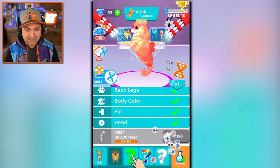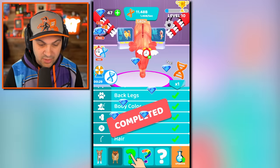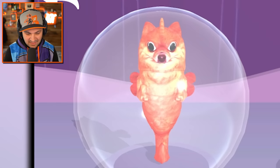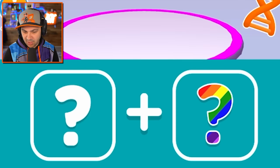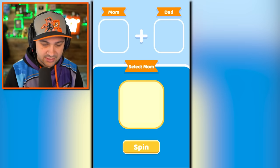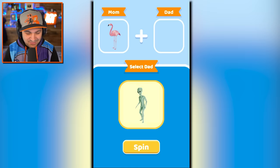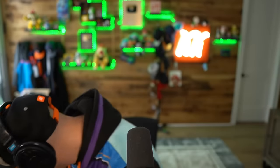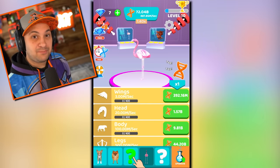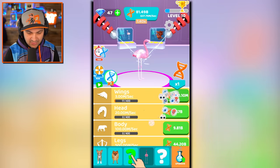We have completed the seahorse dog and multiplied our income — there he is in all of his glory, so beautiful! What is this rainbow question mark? Let's use our diamonds — it's a flamingo. And what are we combining the flamingo with? A dragon! A flamiragon — a dramingo — that sounds better, but flamiragon sounds real stupid and I love that. This thing is expensive, holy moly.